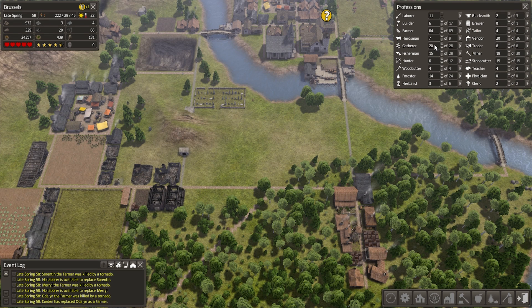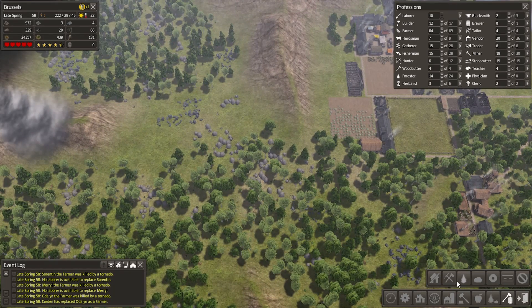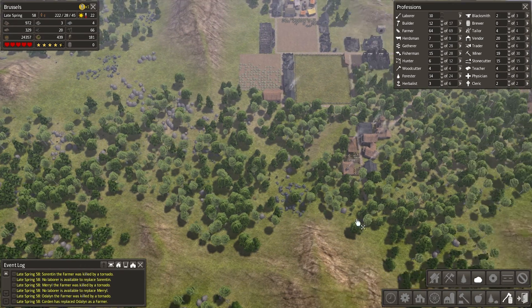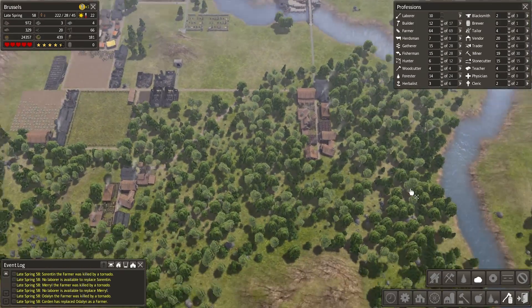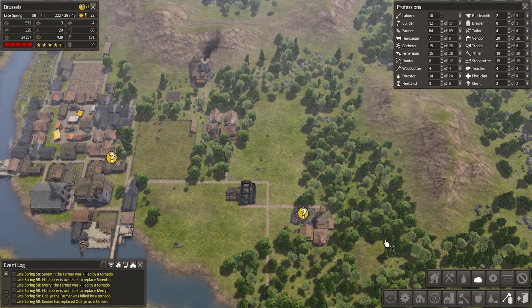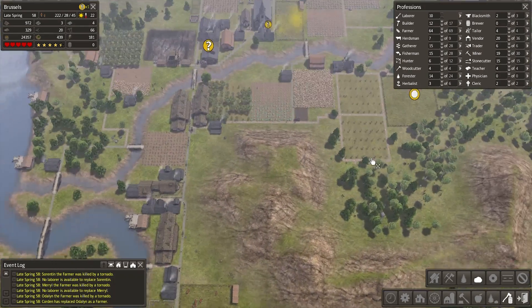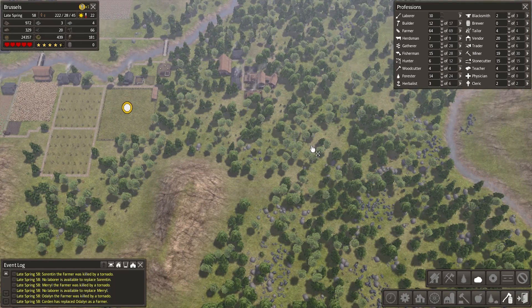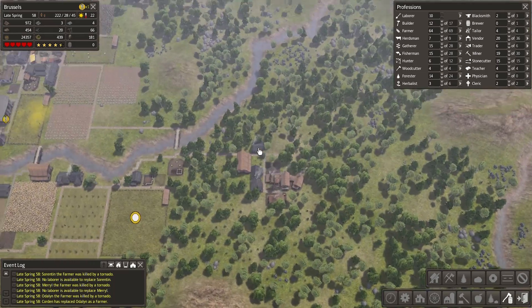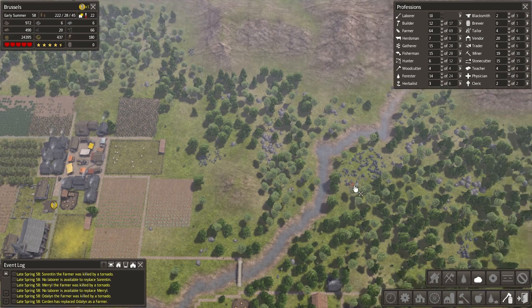Pull back on some of our gatherers as well and get the laborer count up. I'm going to go ahead and put in like a dozen builders — most of them won't be able to build right away because they don't have resources. But over here I could grab a bunch of stone just all over the place, go crazy with the stone wherever it happens to be. We'll let that be hopefully good enough.